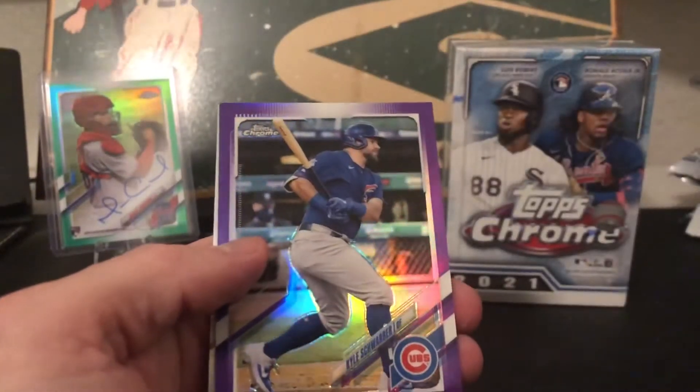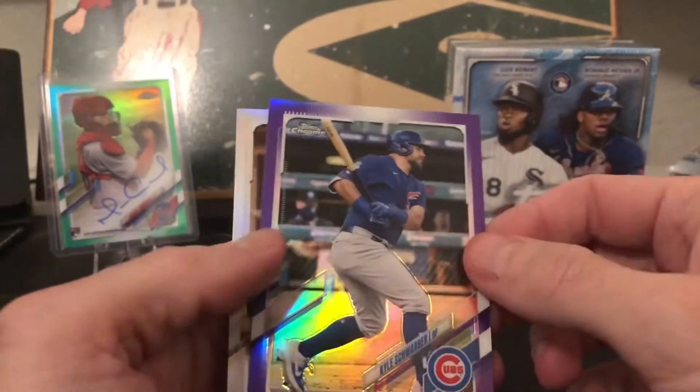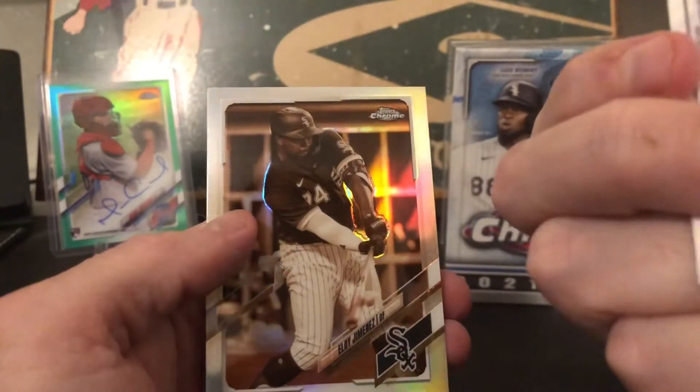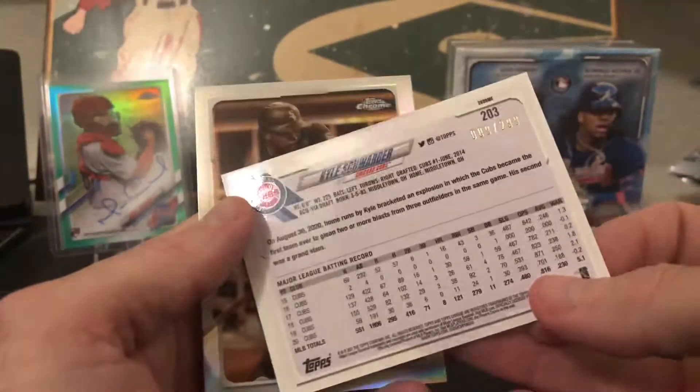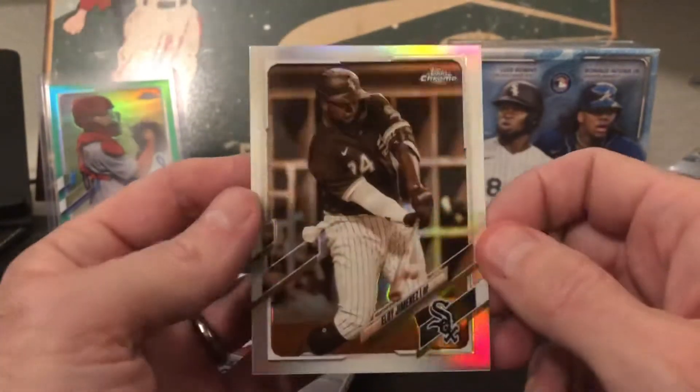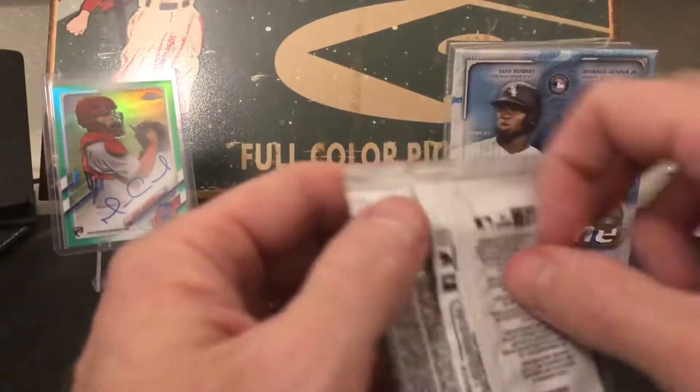A Schwarber purple — that's nice. He's now a Red Sox player, numbered 9 out of 299, so that's a nice little hit. And an Eloy sepia, not too bad.